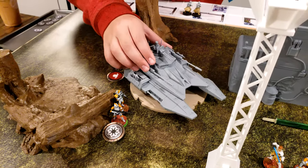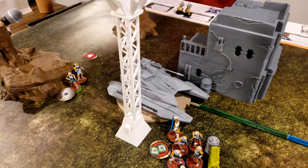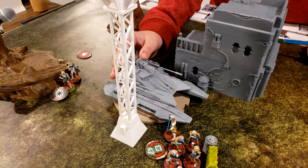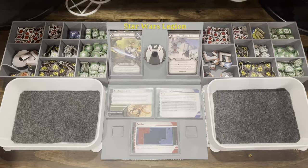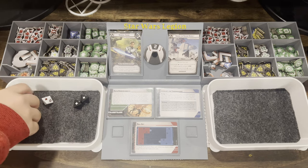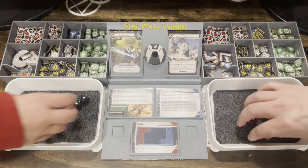The TX-130 tank activates, squeezes into position and fires its main gun at the red Snowtrooper squad. The surges are resolved — the pilot provides one surge conversion. Three hits land: one is canceled by cover from suppression, two go through. The Snowtroopers make one save — one trooper is dead.